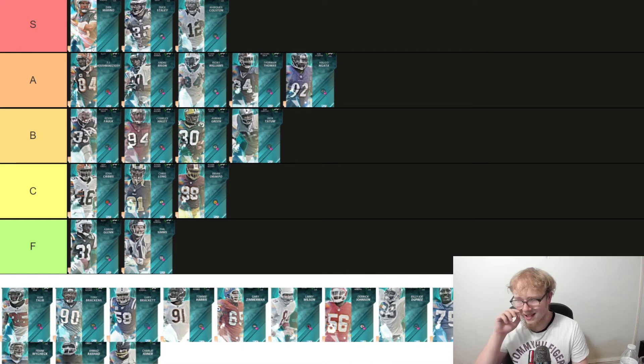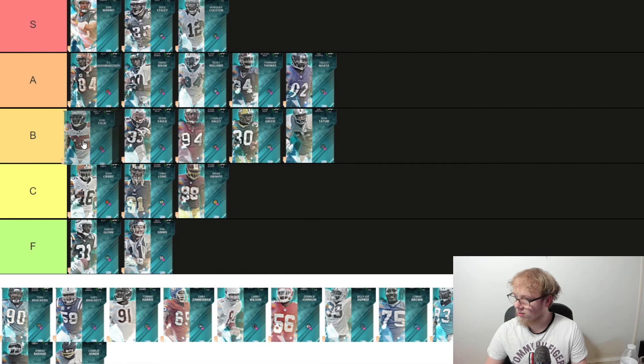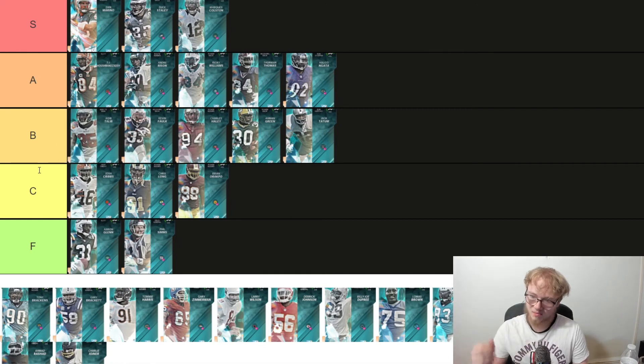We got Aqib Talib — 6'1", 205 pounds, man-to-man corner. 90 speed, 87 zone, 90 man coverage, 91 press. Talib is pretty legit. I'm going to put him at B tier though — he's at the top of B but he's B. He's not bringing anything too special or exotic to the table.